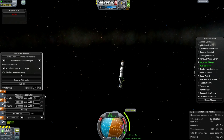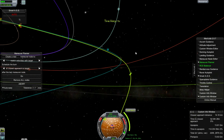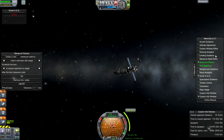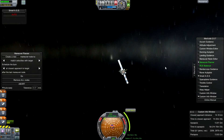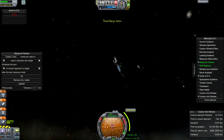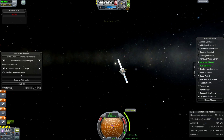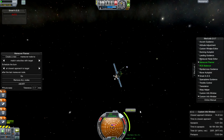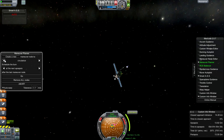Now that we've got our 10-kilometre close approach, we set the Maneuver Planner to match velocities with target at closest approach. Then you click autopilot and watch it do its stuff. You can already see it lined up along its axis — there we go. In all the depths of interplanetary space, I've successfully rendezvoused with a target. Not bad!